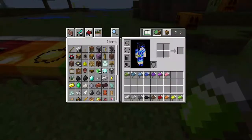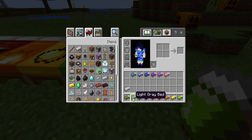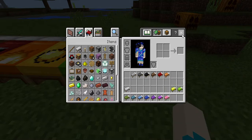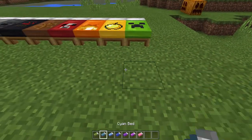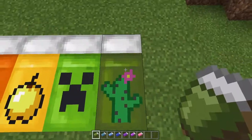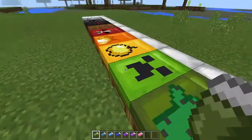The lime bed is a creeper — I actually like this one; the textures on this look pretty, pretty good. And the green bed — oh my gosh, it has a cute little cactus on it.